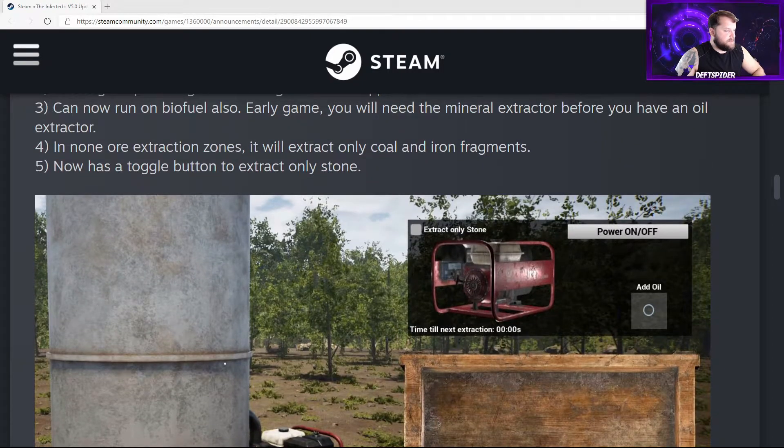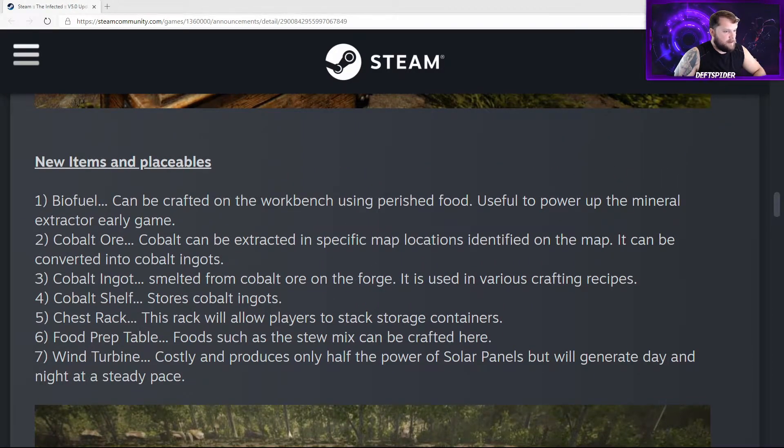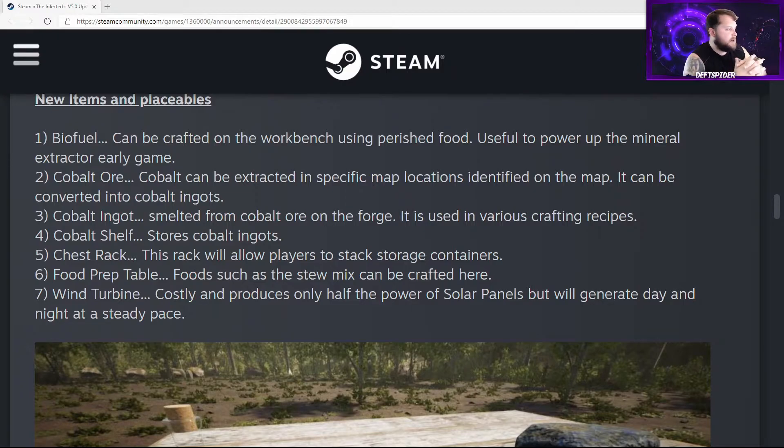There's also a toggle button to extract only stone, so if you want to smelt stone into iron you'll have tons of iron — hopefully we get iron weapons soon. New items include biofuel, crafted at the workbench using perished food, useful to power the mineral extractor early game. Cobalt ore can be extracted at specific map locations and converted into cobalt ingots in the forge. There's also a new chest rack so you can stack your chests without having to trick the game with foundations.